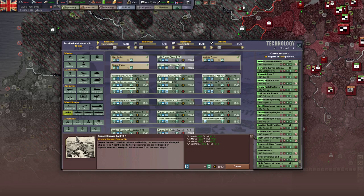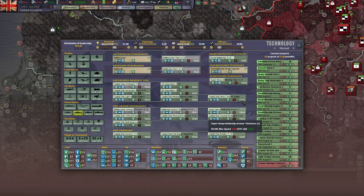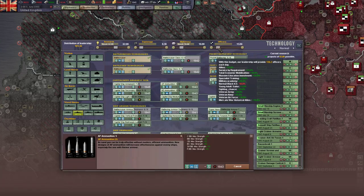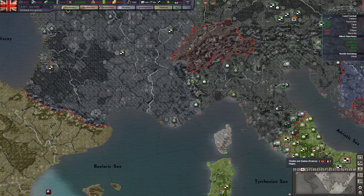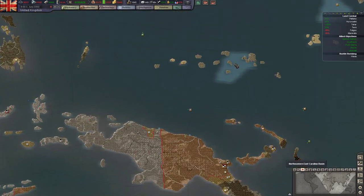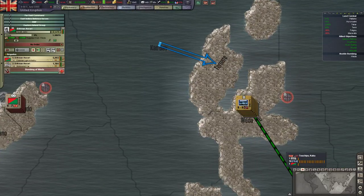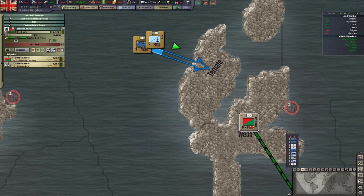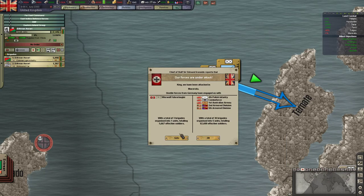Let's do some more cruiser techs and capital ship techs. We've got a fair amount of resources. Our beaches are being stormed somewhere - the Japanese have a lot of carriers. That force there is pretty much all carriers.